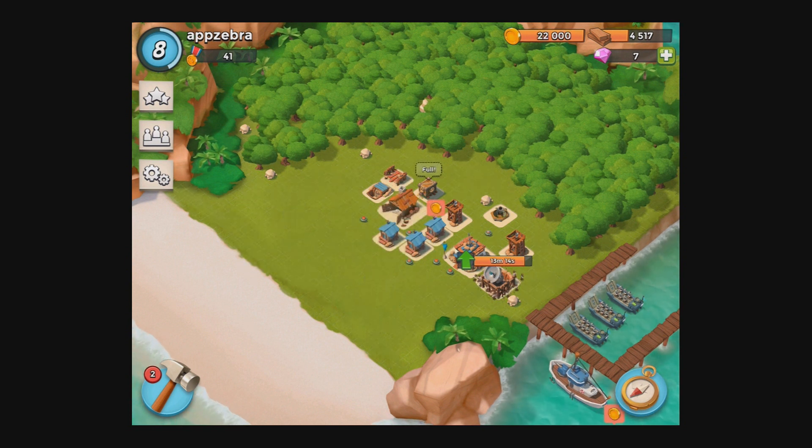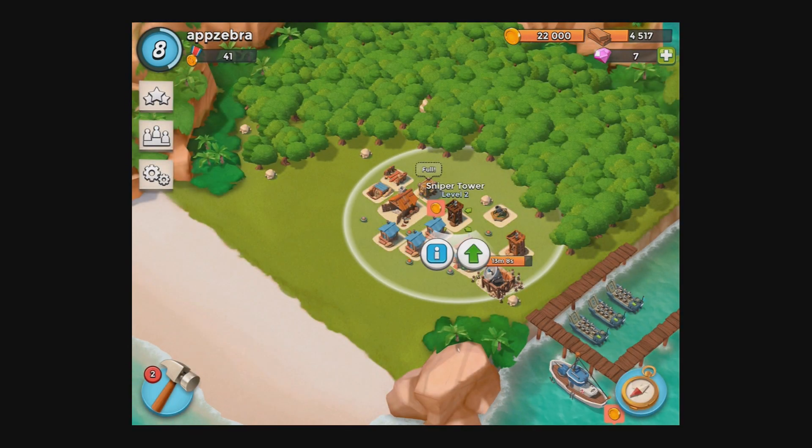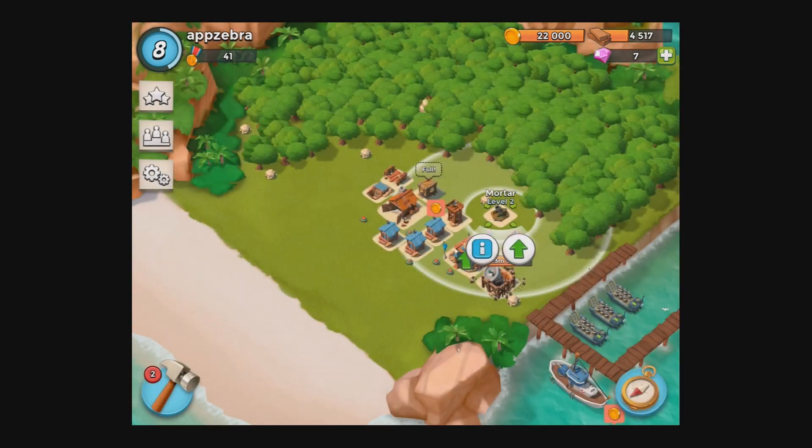The main building on your island is the headquarters. It gives you the possibility to unlock new buildings or troops. And everything you built on your island you can also upgrade.